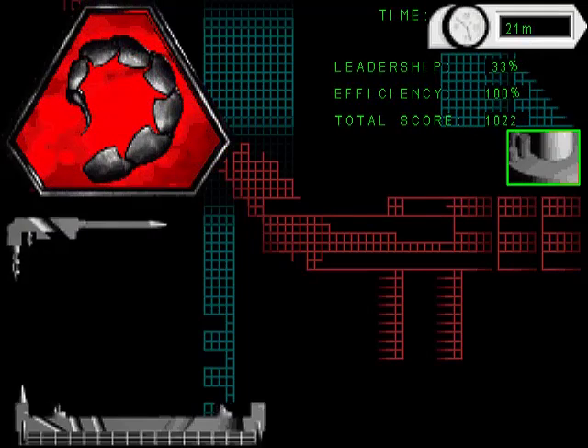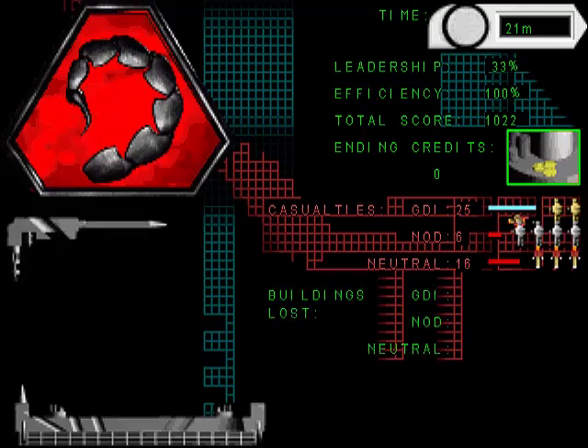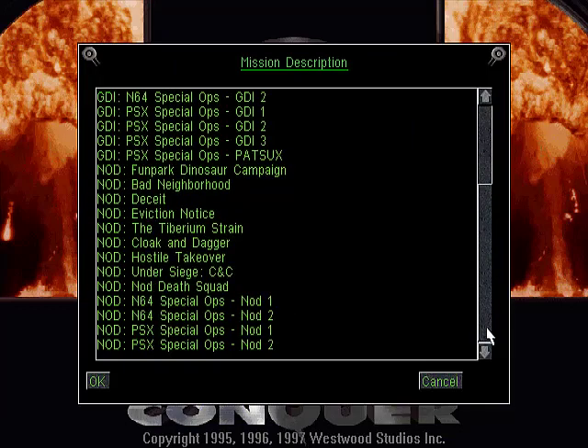We got our score screen — 100% efficiency, 33% leadership because we did lose 6 units unfortunately. So that's it for PSX Special Ops Nod Mission 1. In the next video we will attempt PSX Special Ops Nod Mission 2. If you're enjoying this let's play series and you'd like updates when new videos are released, please subscribe.